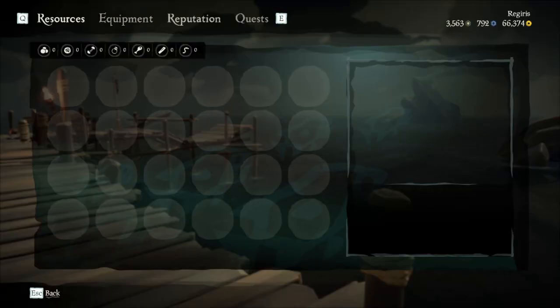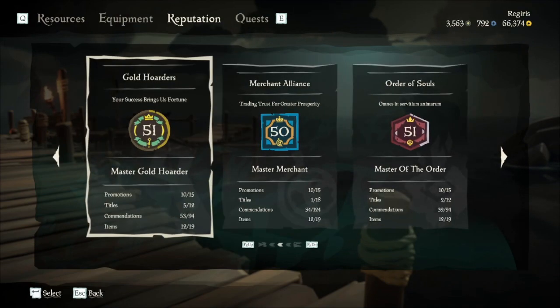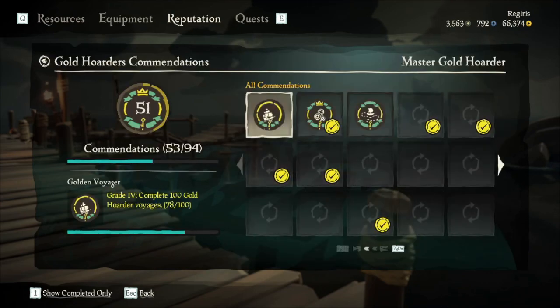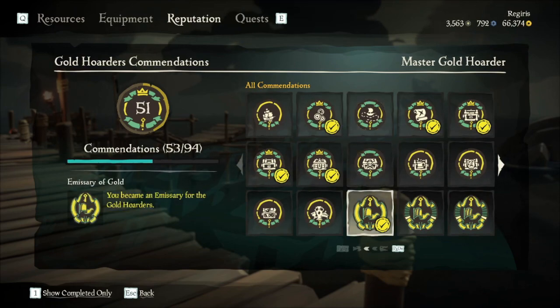Now that we've covered all the factions, I want to mention commendations. These work as the game's achievement system. When you open up the game's reputation menu and click on a faction, it presents you with a list of different tasks to complete. Completing these commendations have the potential to unlock certain cosmetics as well as also reward gold, doubloons, and reputation, speeding up the leveling process even further.